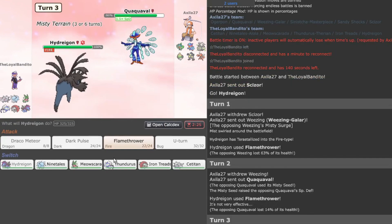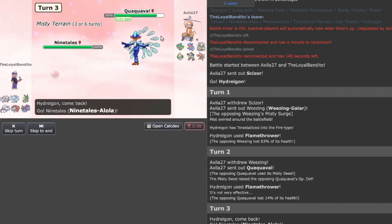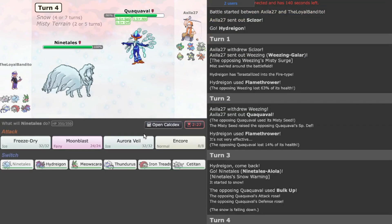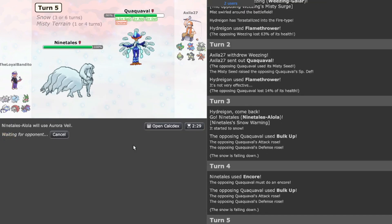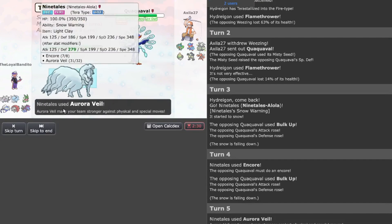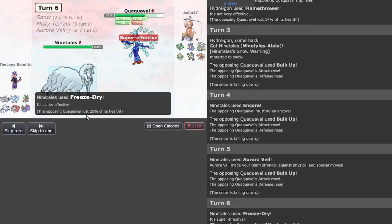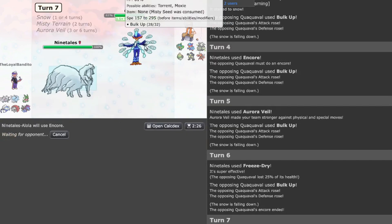I'm going to swap out to Ninetales just in case you want to go for Aqua Step Bulk Up. Let's go Encore because you're not going to be faster. I'm going to go Aurora Veil and then Freeze-Dry — boom! I'm going to Encore again.